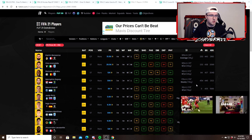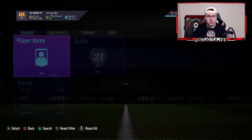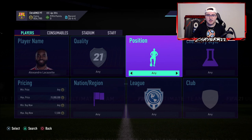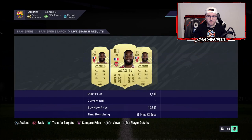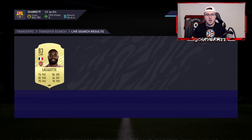Let's take a look at Lacazette — he's about 12k almost. Because this works so well, it's just like the chem style method: you're trying to look for cards that other people are using for a link. So maybe they have a French right back in their team, and Lacazette is going to fulfill a link between the right wing and the CDM. You look at Lacazette as a midfielder and he's currently 14.5.